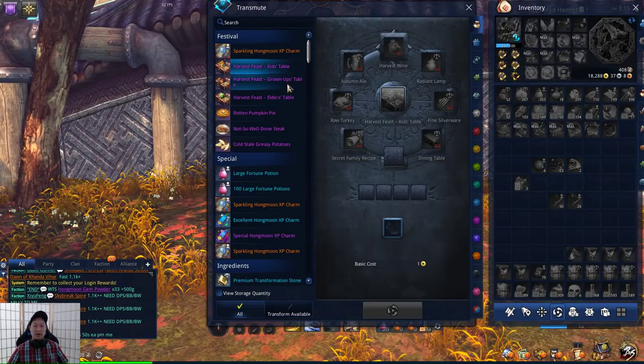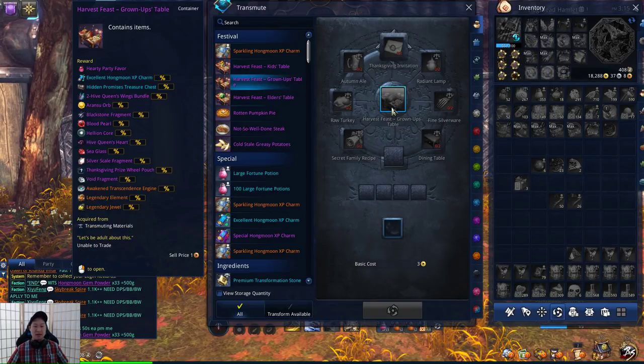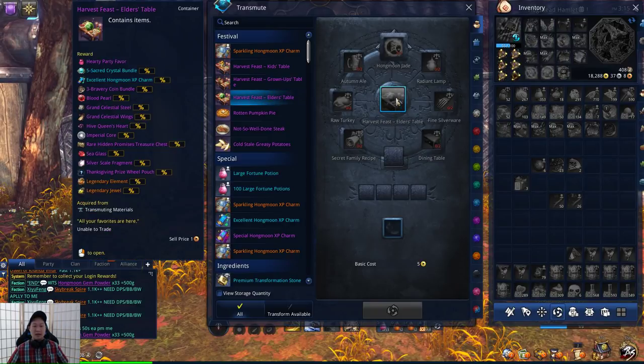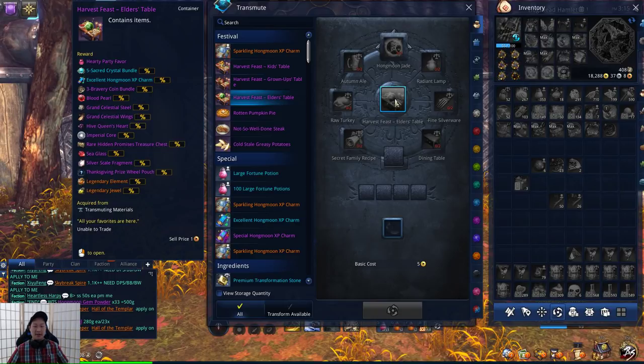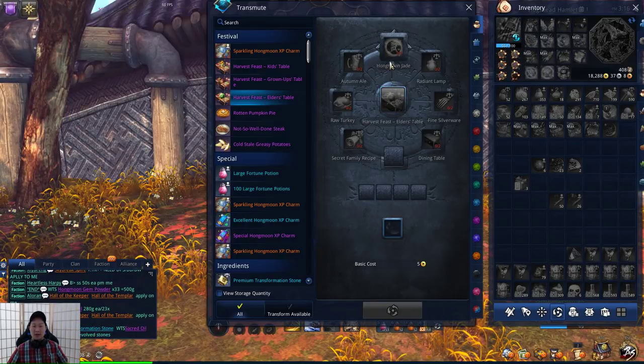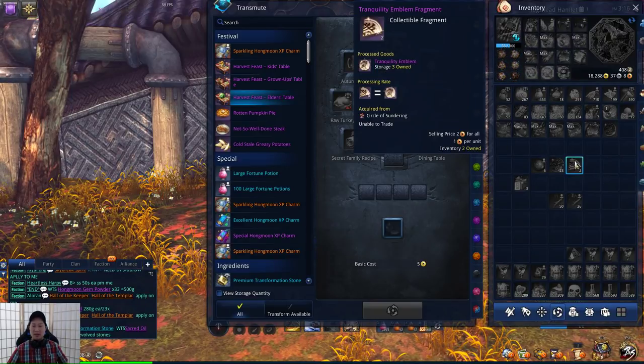These 3 boxes each have their own targeted audience. The Kids Table is more for newer players who are fresh in gear, because it contains more BT-themed loot. The Grown-Ups Table is mid-tier, sort of like VT. The Elder's Table is more like TT, because it has Grand Celestial Steel and Grand Celestial Wings. Overall, the Elder's Table is the best loot you can craft, and that requires the Hongmoon Jade, so all you need is the Tranquility Emblem.